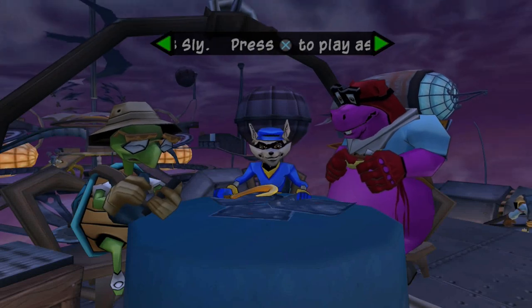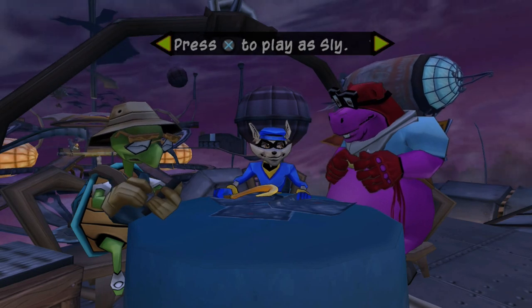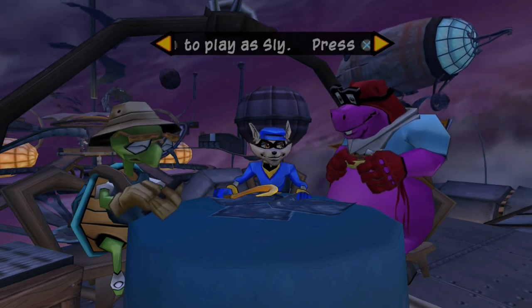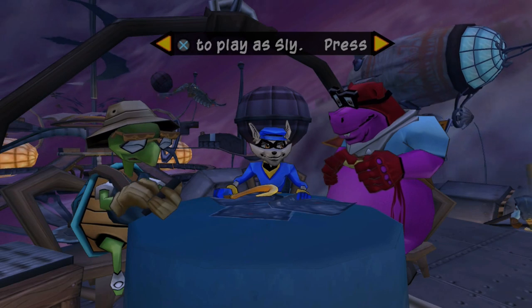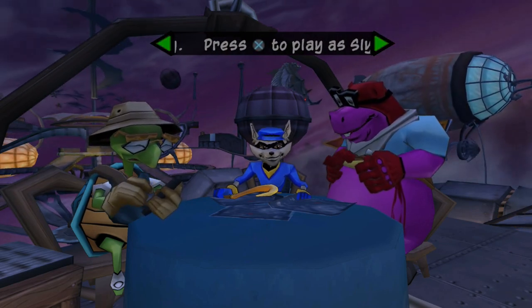Hey everybody, TBGHunter here and welcome back to more Sly 2: Band of Thieves. Last time, we took out the last of the generators to weaken Neela into a state in which we are able to now successfully attack her. We have Carmelita on her way here to help take Neela out once and for all. However, we need to activate the radio beacons around the blimp so that she can hone in on her position and help us out.